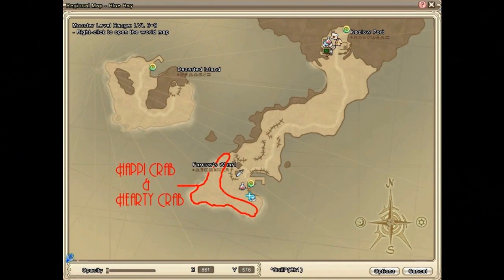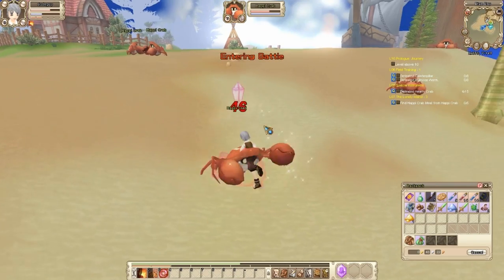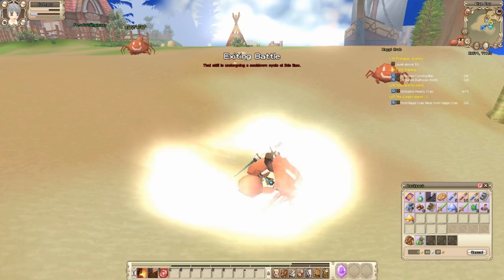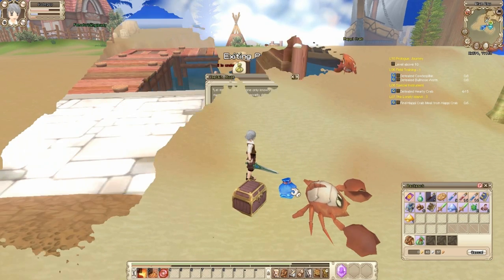Here's a map of where you can find the Happy Crabs and the Hardy Crabs. Once again, when you're done killing them and collecting the items, head back to the NPC and turn in the quest.